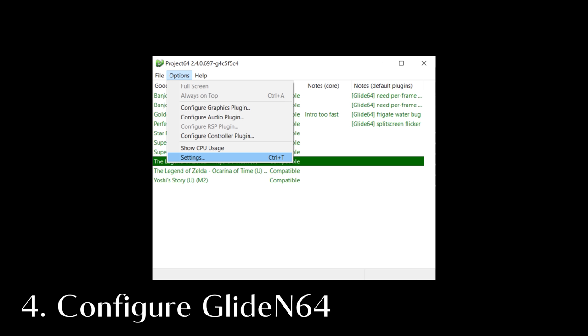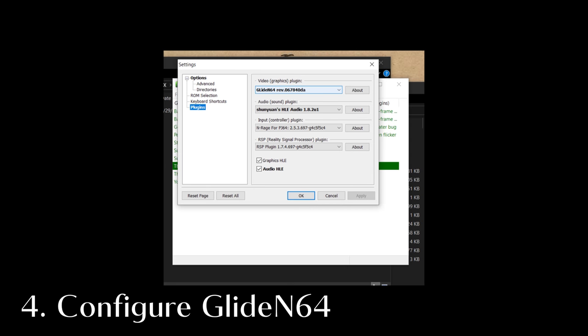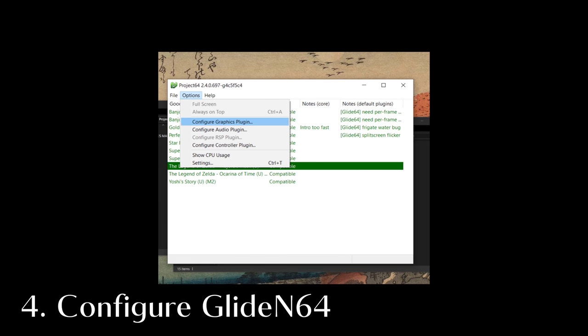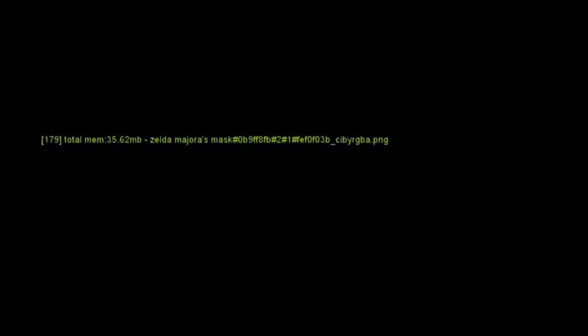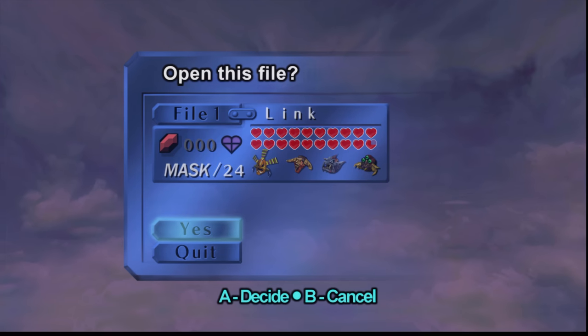Open Project 64, click Options, then Settings. Click on Plugins and select Glide N64 from the drop-down menu under Video and hit OK. Now click Options and choose Configure Graphics Plugin. Click the Texture Enhancement tab, then the Texture Pack tab, and make sure that these four options are checked. Make sure that the custom texture path listed is the same location you placed the pack. Now run the game and the pack should begin loading. This can take a few minutes, so be patient. If the pack doesn't load, double check that the files are all in the right places.